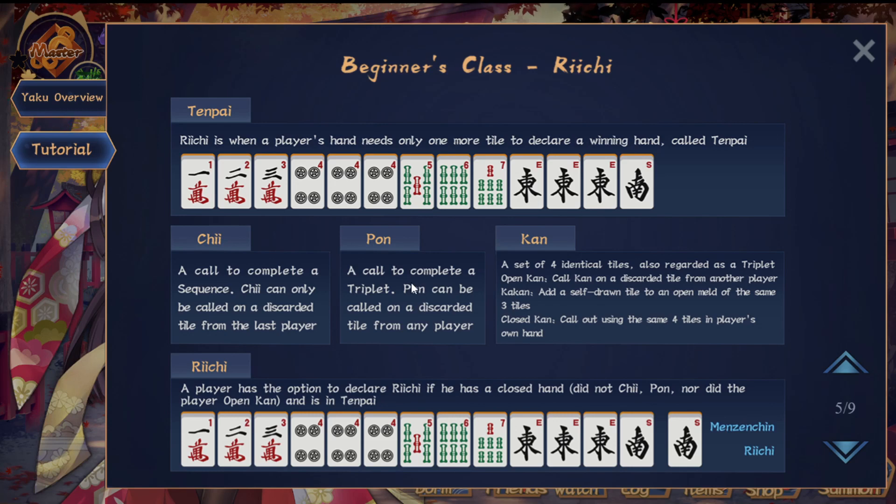If you make random calls, a lot of the time the hand doesn't have a yaku and you can't win — that's called a chicken hand, meaning the hand has no points. You can't win on a hand that has no points. That's the rule of Riichi Mahjong. There are other rule sets where you could win on that and get bonus points, but in Riichi Mahjong you can't win on random formations — it has to be a specific formation. Riichi is one of the common ones: if your hand has no formation but is closed, you can call Riichi and be able to win on that.